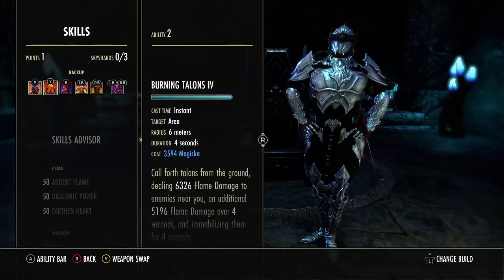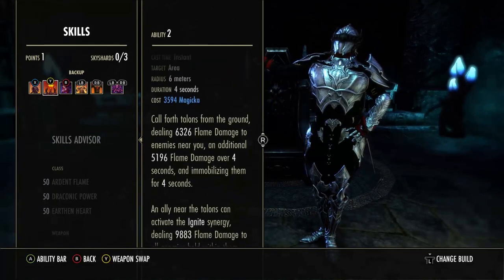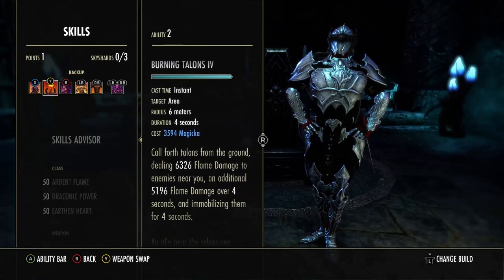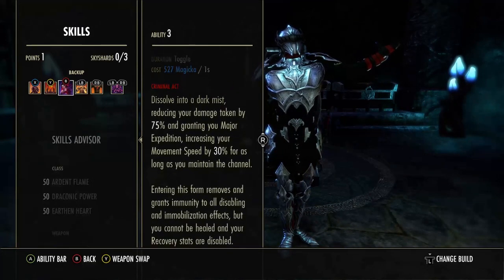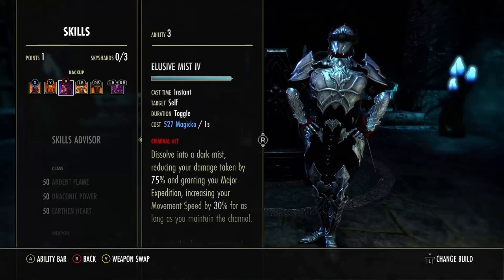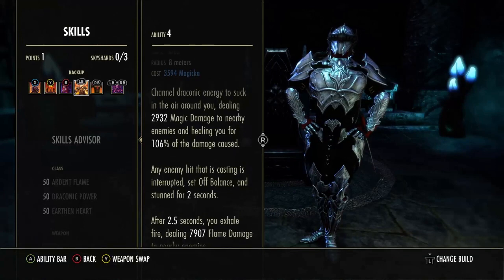Back bar: running volatile armor, burning talons. If you're in a group on a constant basis you might want to debate putting this as choking talons morph just for the minor maim. I ran both and I could notice the damage decrease on myself but also how much tankier I was with it on. Elusive mist — this is bugged on and off, especially during high-traffic time in Cyrodiil, so if you want to run race against time go ahead. Deep breath is hitting super hard this patch. I would definitely suggest running this, or the other morph draw essence if you're having mag sustain issues.